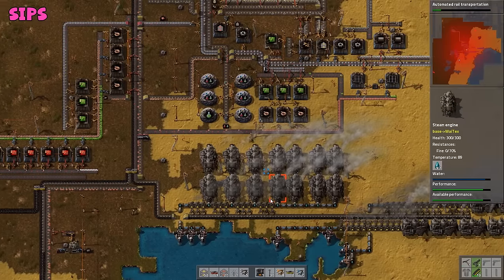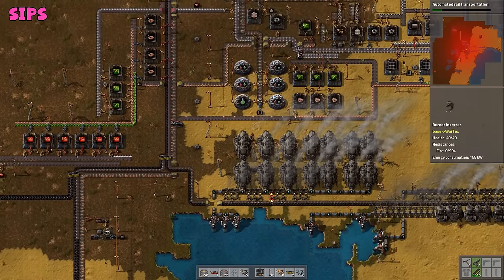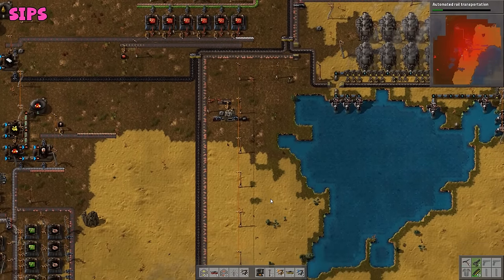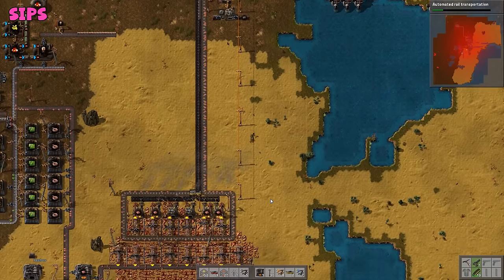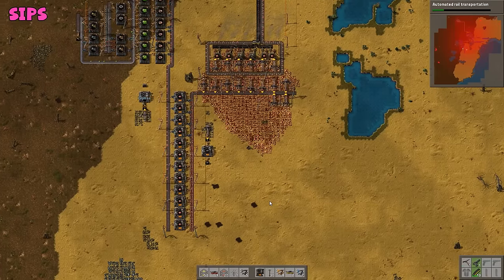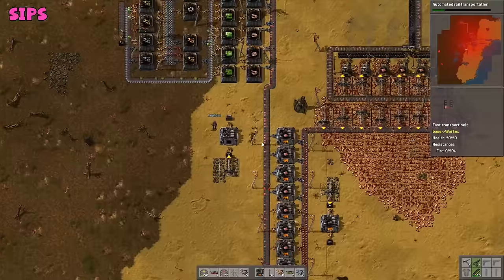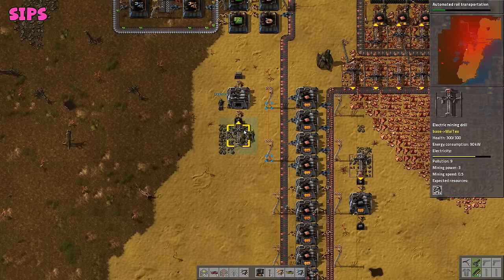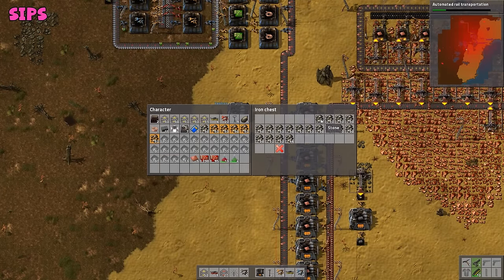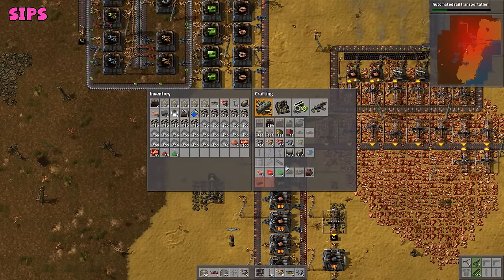Are we processing all of our stone into stone bricks, or are we collecting any raw stone? We do need raw stone for tracks. There's a whole chest full of raw stone here — two chests full. I was going to convert it but I don't have to. That'll hopefully be enough to make a bunch of tracks.